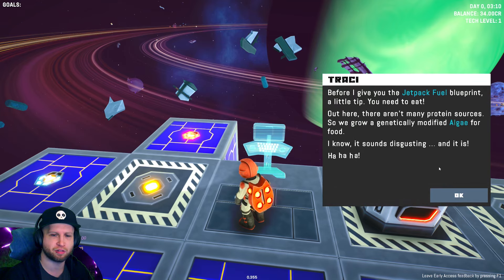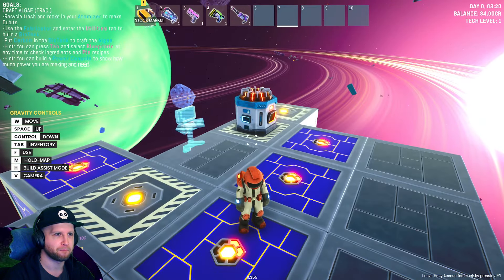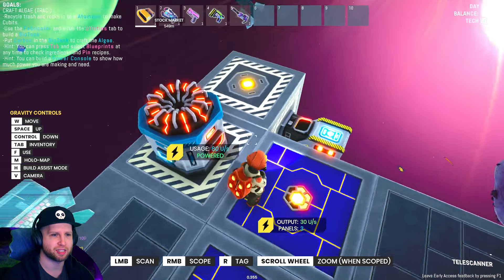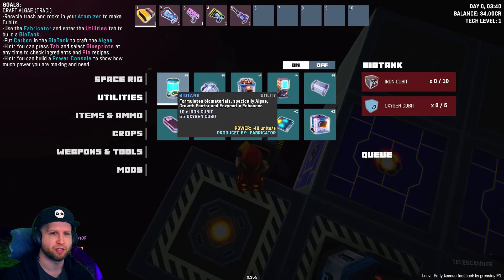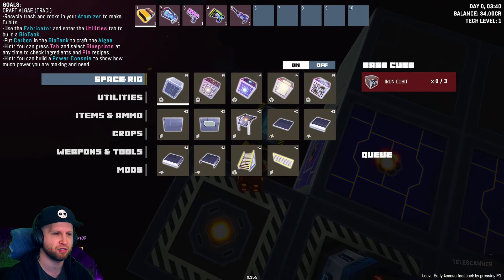Jetpack fuel blueprint. Grow genetically modified algae for food - sounds disgusting, and it is. Build a bio tank and grow some algae. Use the fabricator and go to the utilities tab. That's the atomizer and that's the fabricator. It just has everything unlocked right away - this is for my food but it requires certain materials. Put carbon in the bio tank to craft the algae - it says we need oxygen and iron first. I don't know where to get those though.